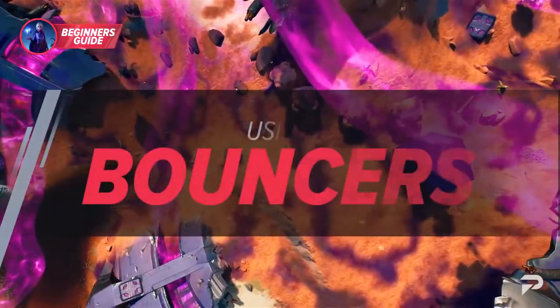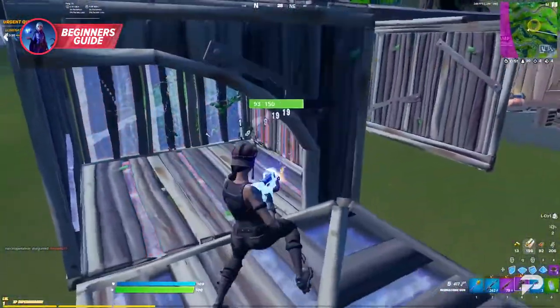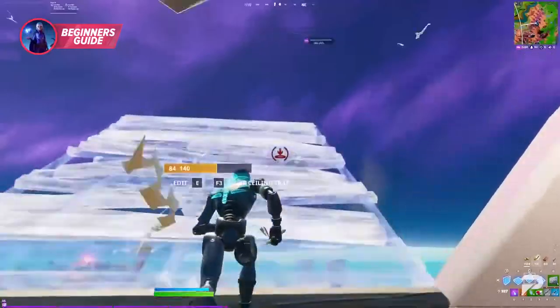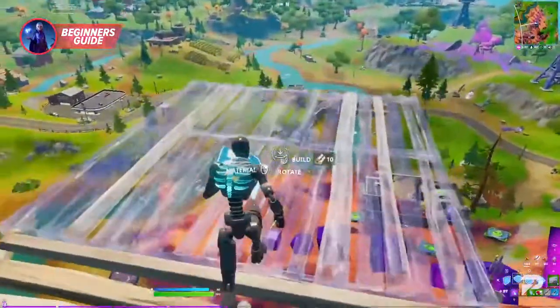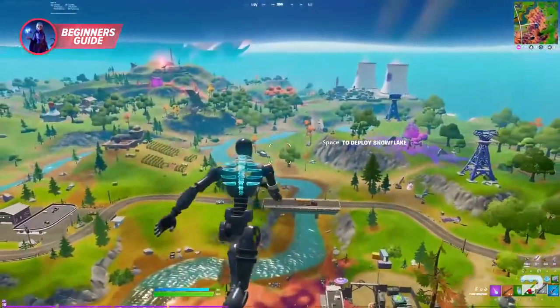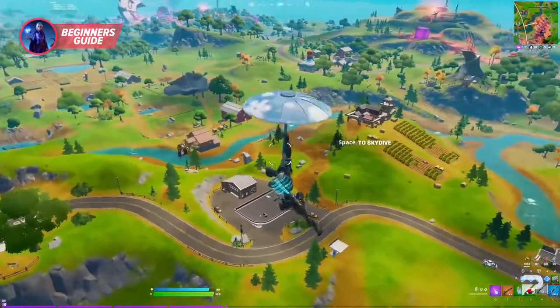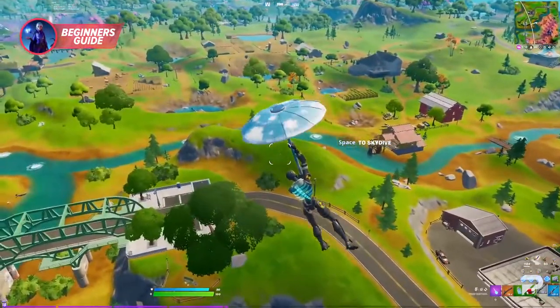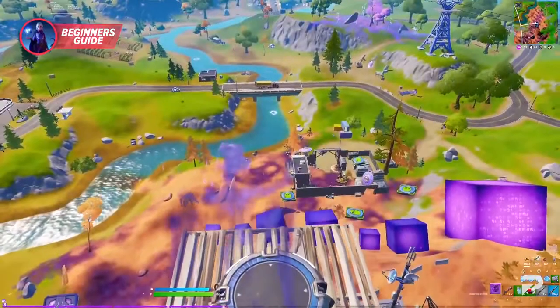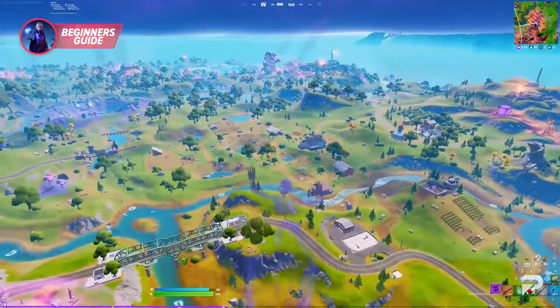Season 8 gives us plenty of ways to rotate around the map. Sometimes you're going to want to create your own space for redeploying. You can do this by using the bouncer tiles in your builds — start by creating a ramp as high as you need it, then a platform at the end. Attach a bouncer to that tile and you'll be able to launch yourself into the air and redeploy, giving you another chance to glide down towards another section of the map. When used in combination with the shadow flopper, you can get some serious air and move around freely.